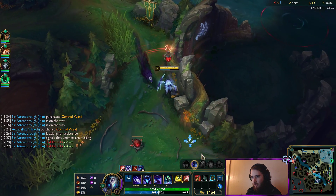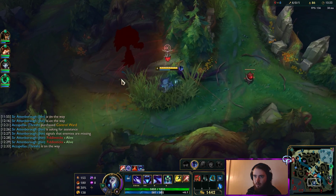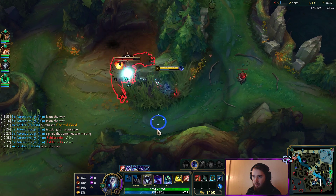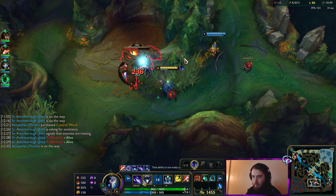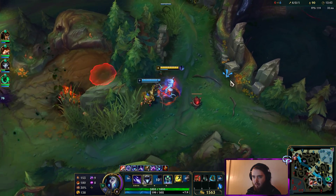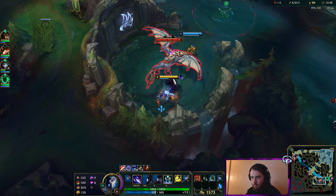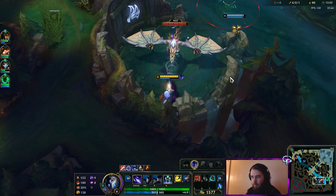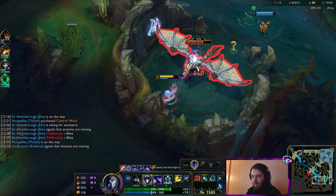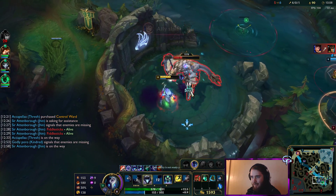About six seconds until Drake spawns. We're going to mark Nocturne, even though this is really risky to go in the pit. I'm checking right here to see if there's a ward — I don't see any. It's risky just because if Nocturne leaves my mark and comes to this side of the map, I could potentially die.